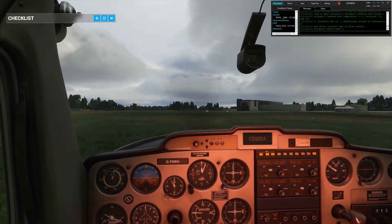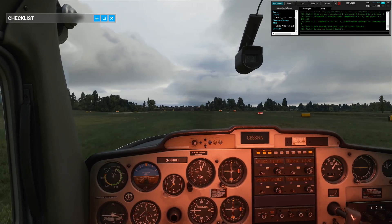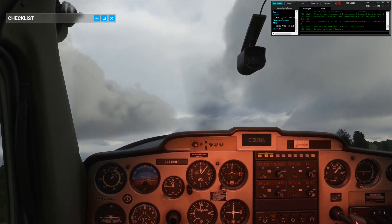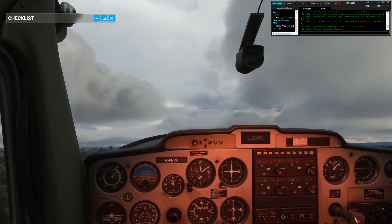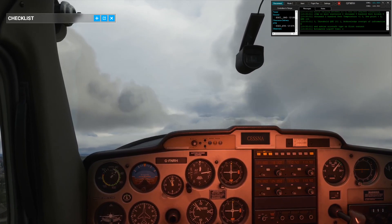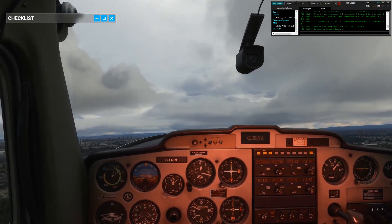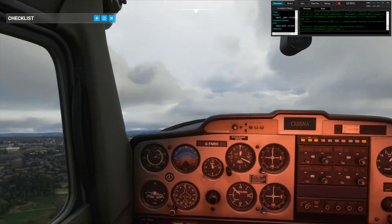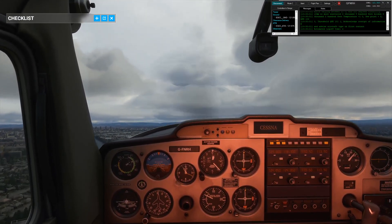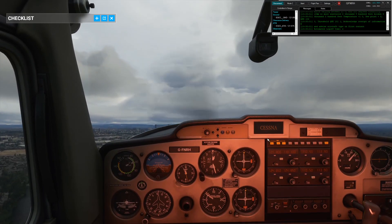Nice touchdown — it always sounds a bit bad in the flight simulator. Flaps up, full power. Barton traffic, Golf Foxtrot November Romeo Hotel, Cessna going around. 50 knots, climbing out. Just let the nose down a little bit, gain a little bit of height here. Over the motorway. Flaps up.